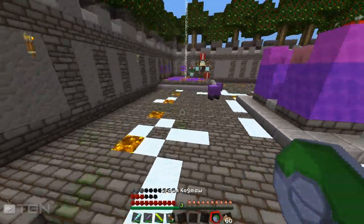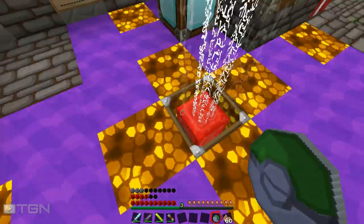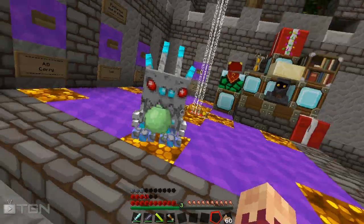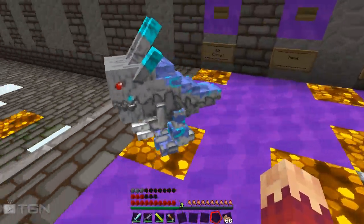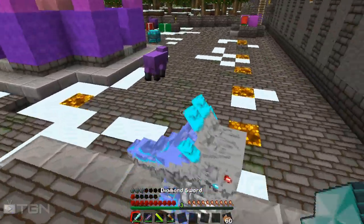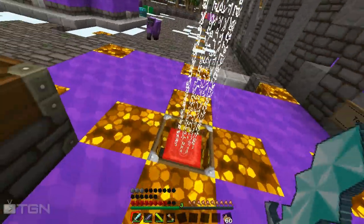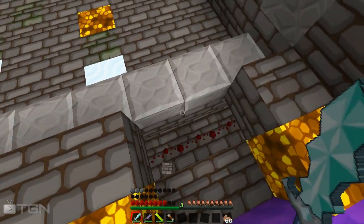Next we have Kog'Maw. Oh my gosh, you are an absolutely amazing model - his skin is very HD compared to the rest. He was a pain in the butt to fight. He explodes after you kill him! As you saw, he drops slime balls and then just exploded.